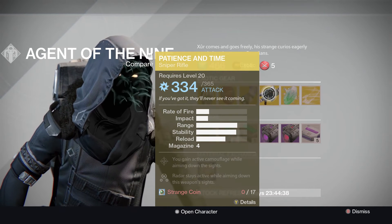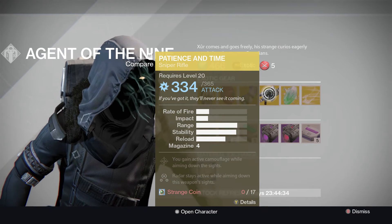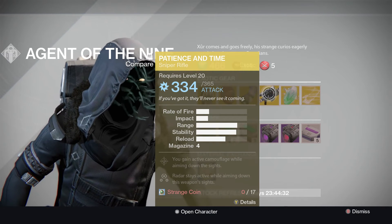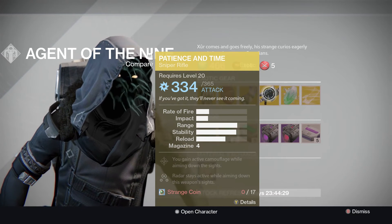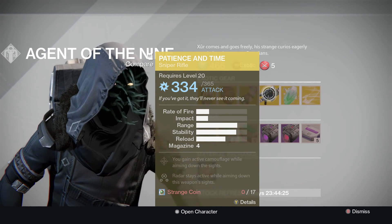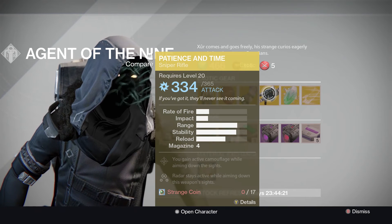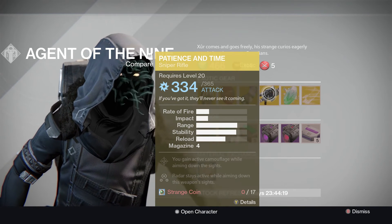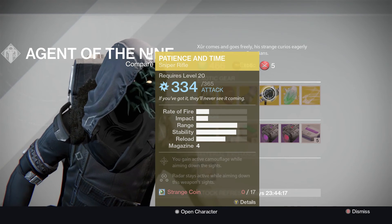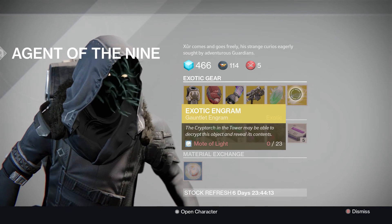Patience and Time — it's definitely a good rifle. Obviously it's not as good as Icebreaker, with Icebreaker having its recharge. But considering the fact that most of the enemies in this game for House of Wolves are arc shielding, it's definitely worthwhile taking. Especially the camouflage while aiming down the sights and the radar staying active — definitely worthwhile for PoE and for PvP as well.